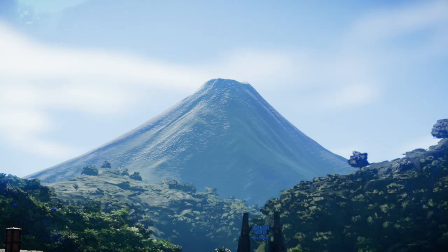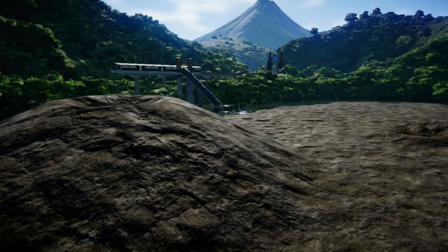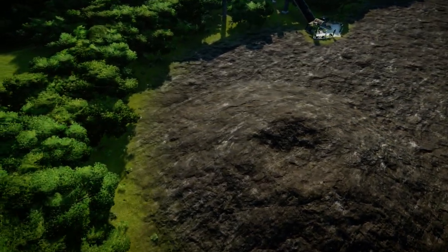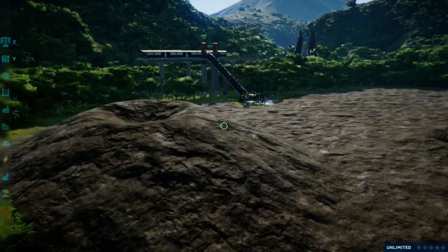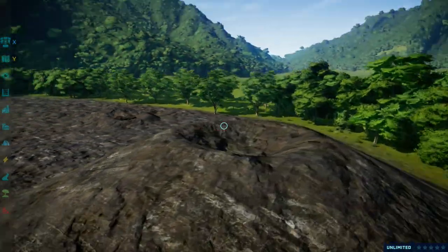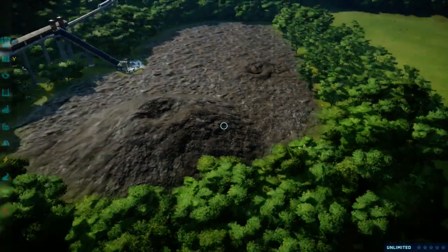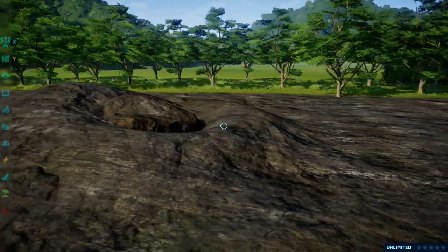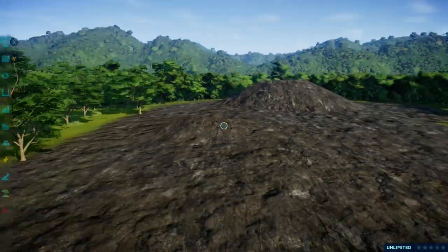The only downside is it's not going to be huge — it's going to be something like this. That's about the height I can get for it to work. I've tried other heights and it just doesn't seem to work properly, but it is somewhat like a volcano and I have a really nice park planned around this. Likewise, we also learned how to do the meteorite.